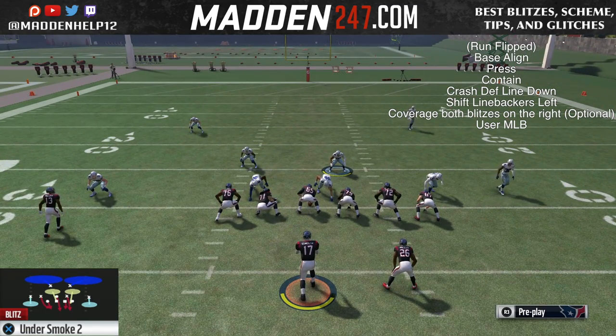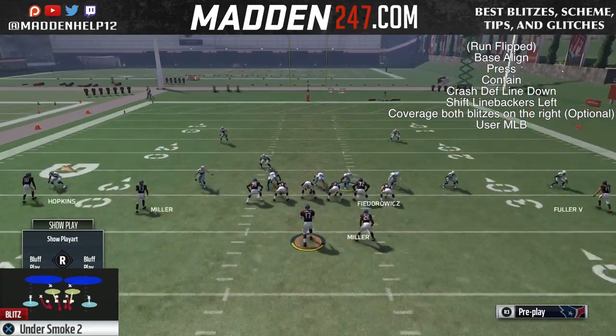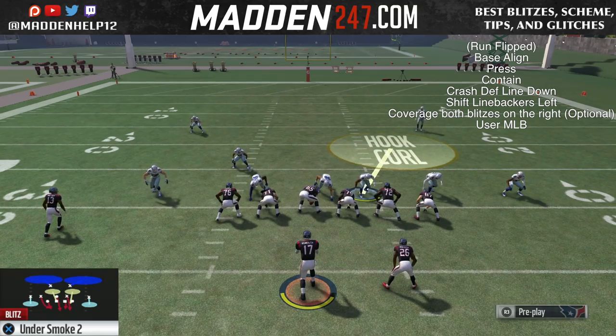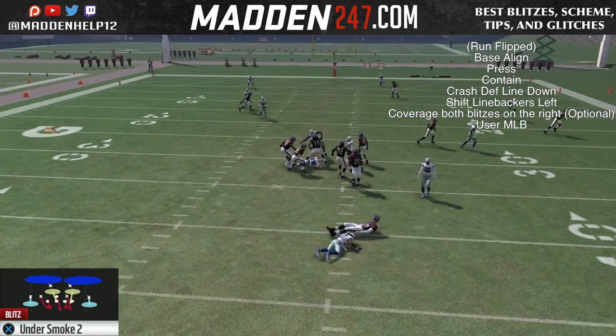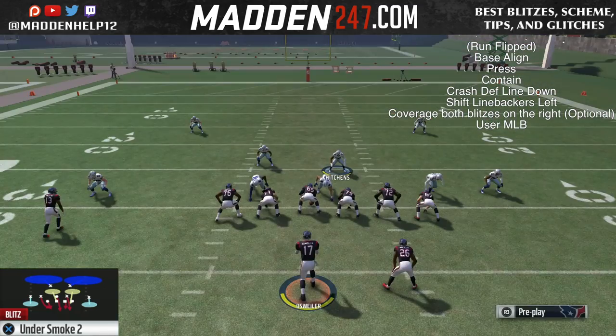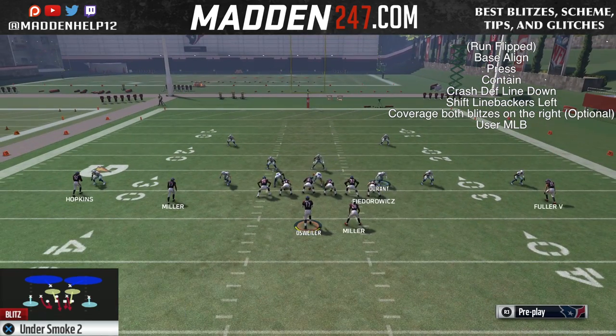Once again, you do want to have someone with high speed and acceleration. Sometimes it might get nano detected if they are too fast, so you don't want anyone with, say, 95 speed. You want them to have about 92 or 93 speed at that position, with 92 or higher acceleration.